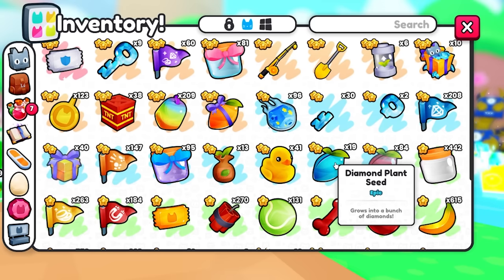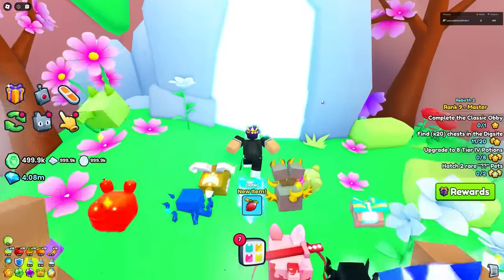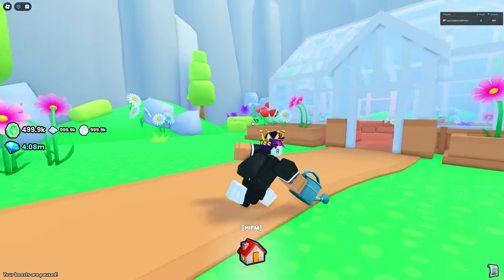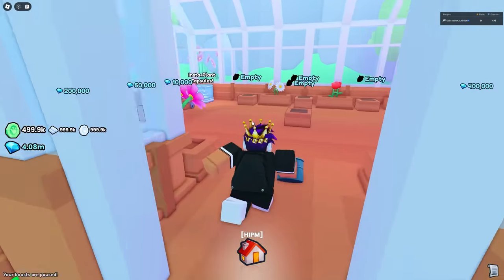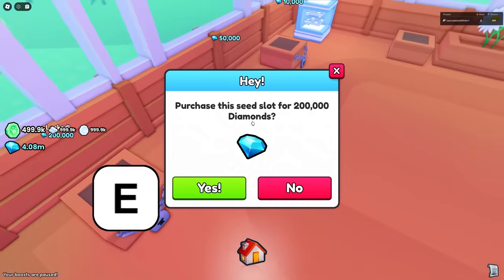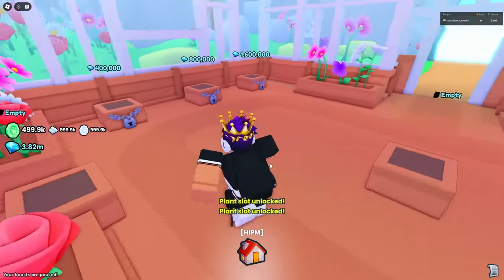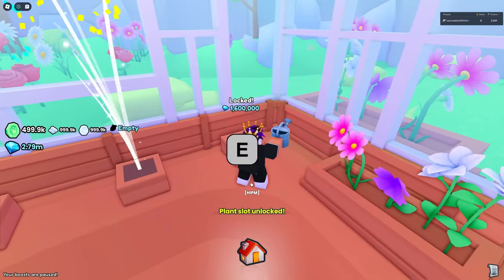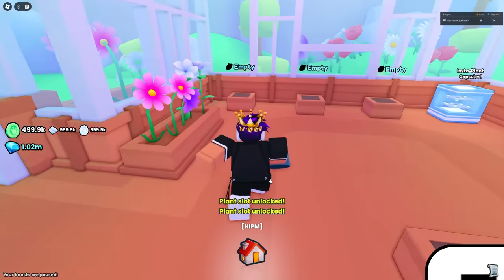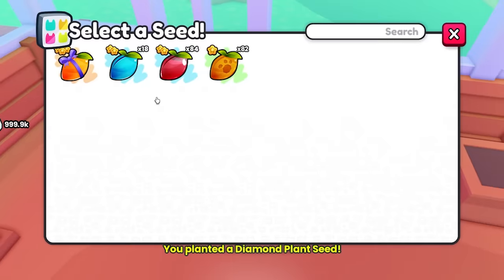I already have 19 diamond plant seeds. You can even trade for them for around 5,000 gems each. Then go over to the flower garden. You can use a normal watering can or a golden watering can, which I'll show you. Unlock all the garden slots for gems, place down your diamond plant seeds, and each one takes about 3 hours 30 minutes to grow.